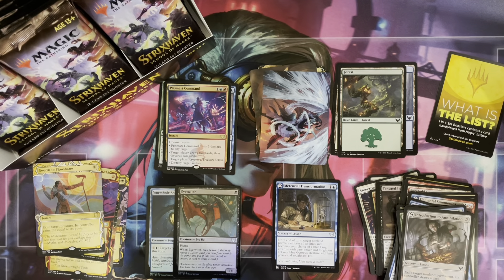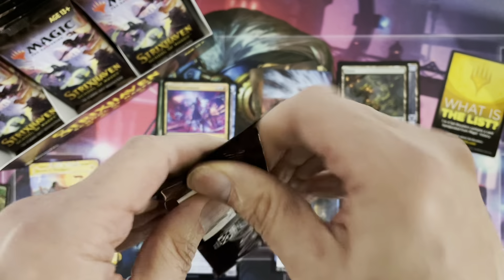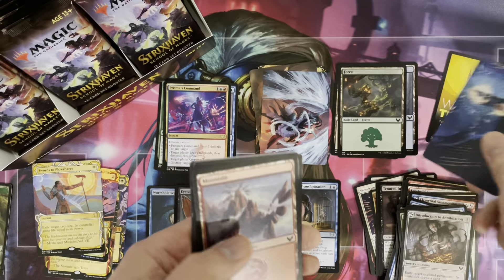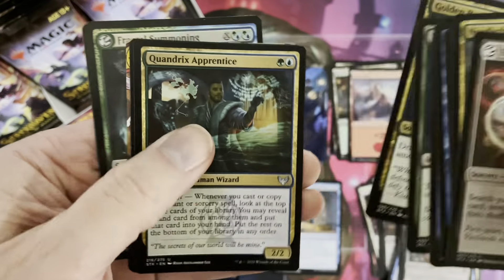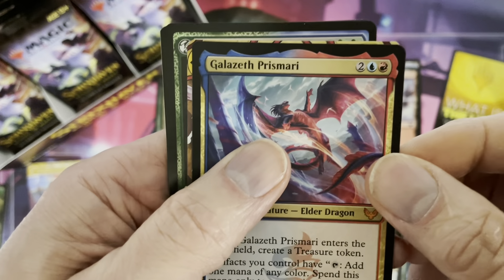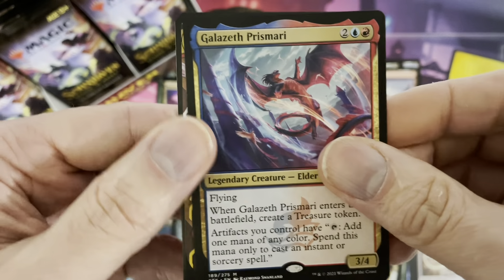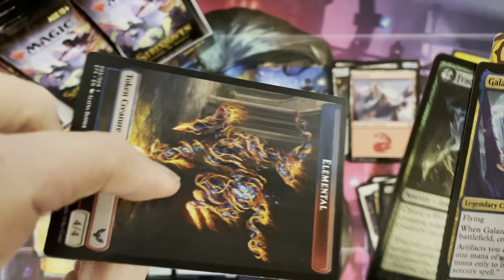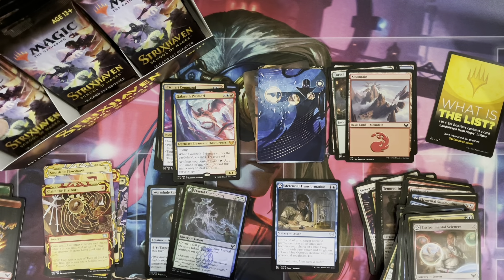We haven't talked about the fact that these can be publicity cards or tokens. One here is to be scrapped, and this one is actually a token to be kept. In an upcoming video we will be opening some of those beautiful collector boosters — those are quite amazing. The lesson is a common card again. Right to our rare — Prismari! That's an elder dragon, one of the five dragons: Galazeth Prismari, a mythic rare instead of a rare. And Claim the Firstborn as a Mythical Archive. Our foil is just a common.